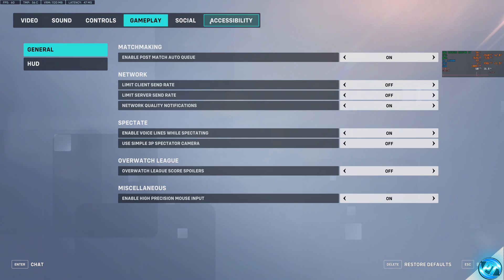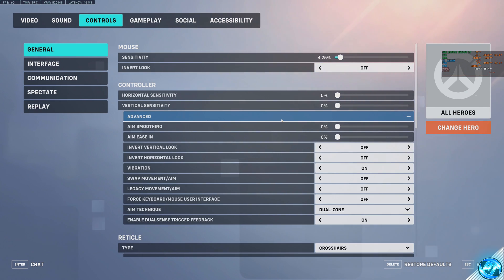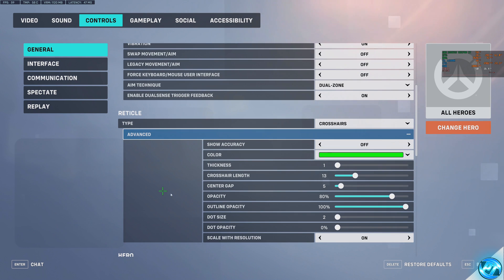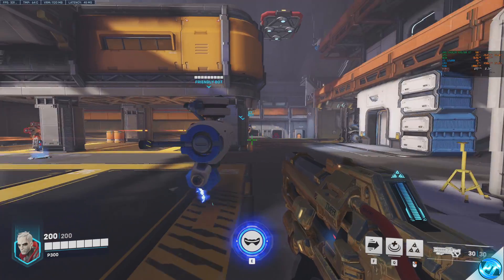Another useful setting: navigate to your Controls section and go to Advanced. Even if you're a mouse and keyboard player, make sure Aim Smoothing is turned all the way down to 0%. If you also want to customize your crosshair, scroll down inside here, head to the Advanced section under Reticle, and make your own custom crosshair by adjusting any of the options in that menu. Apply those settings, press Escape, and head back into the game.